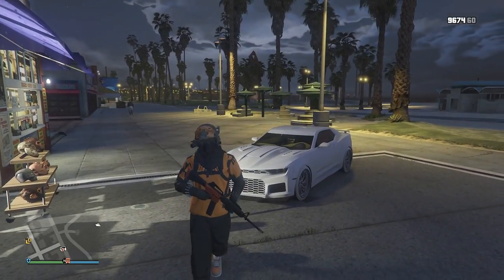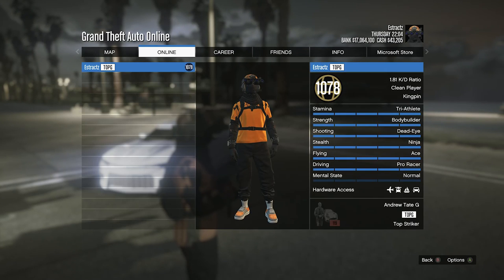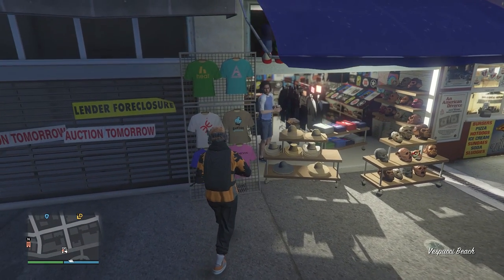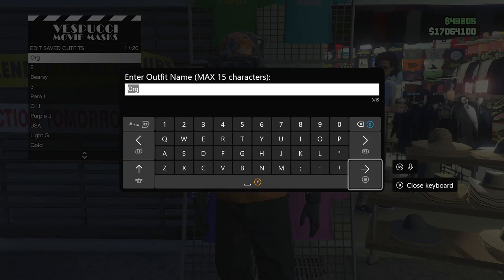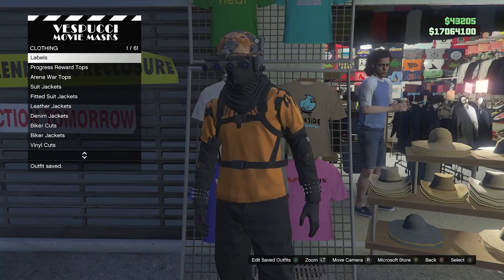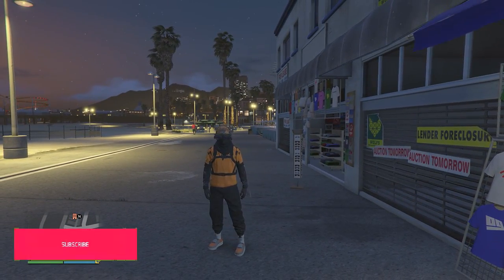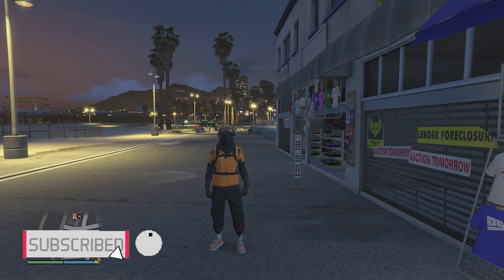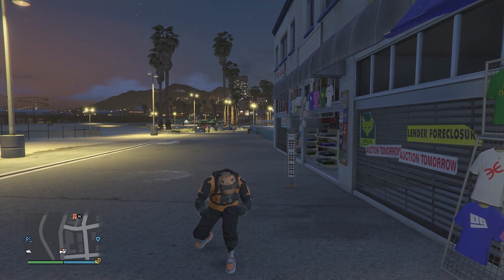That will be all for your outfit. Here's what it looks like in the pause menu — I think this is a really nice orange and black outfit, maybe even a Halloween outfit. Go over to the tops, hats, or mask section, hit Edit Saved Outfits, and save your outfit on any slot you want. After you've saved it, that will be all. I hope you guys enjoyed this Black Joggers Orange Rip Shirt outfit. Please like and subscribe. Thank you guys for watching. Peace.